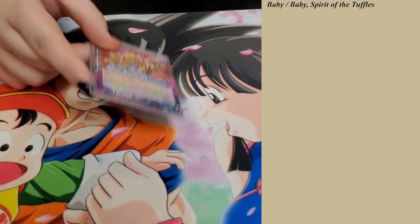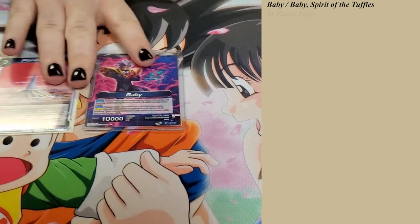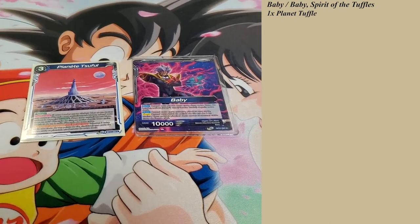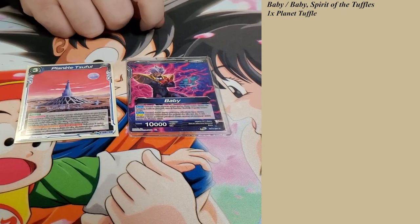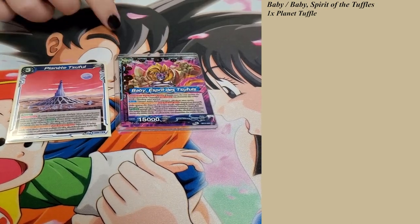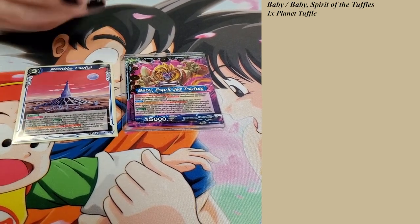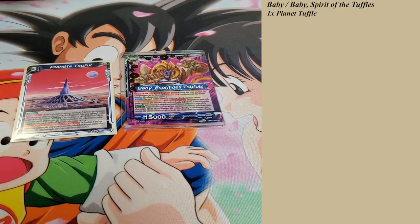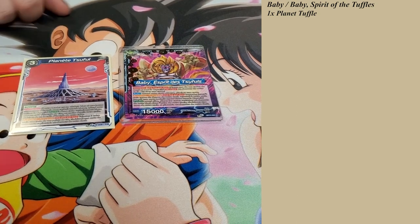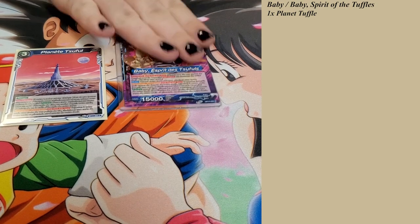We'll start off with the Baby leader. On play, he searches out and plays Planet Tuffle — you have to play the French ones; if you don't, you might as well just not play the deck. On attack, he draws one, and the evolved side draws two at four or less life. On the back side he has Overlord: choose a Servant, place at the bottom of the deck, draw one card, auto draw a card, then activate main — search top three of your deck, add one counter to your hand, place the rest at the bottom, then place one card from your hand at the bottom of the deck. Great for setting up cards for the Deceit later on in the match.